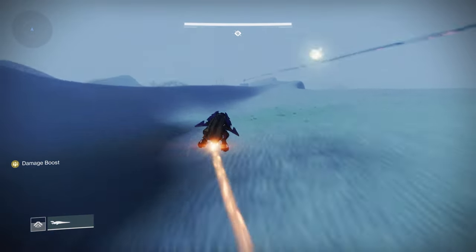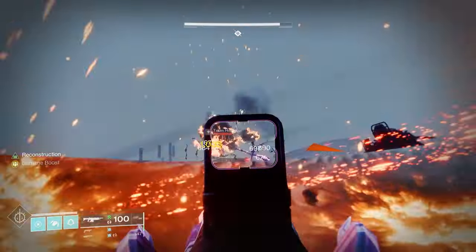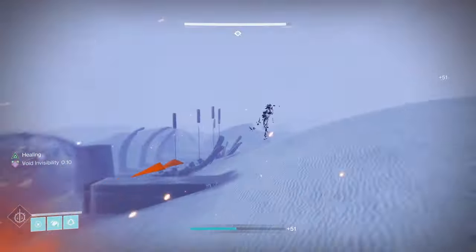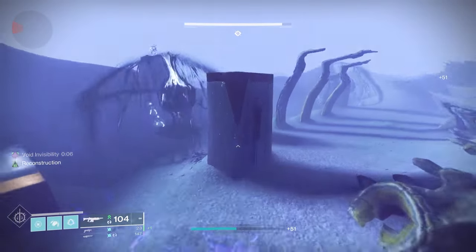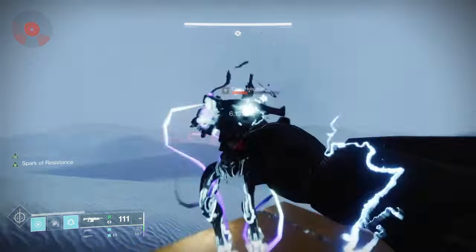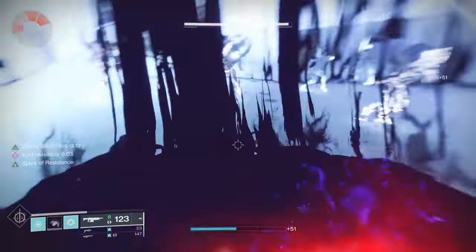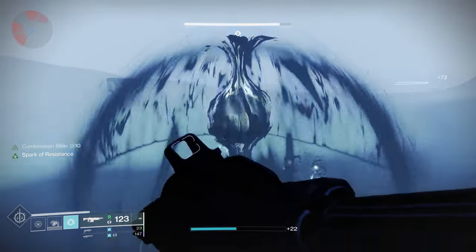On my cloak, I like using Empowered Finish, which grants you an Armor Charge whenever you do a finisher when you have none. This is useful because when you're doing a finisher with this build, you're typically going to be in a bit of trouble, so getting that Armor Charge lets you do some additional damage. I'm also going to use Time Dilation, which gives your decaying Armor Charges a longer duration — primarily for your DPS phase.